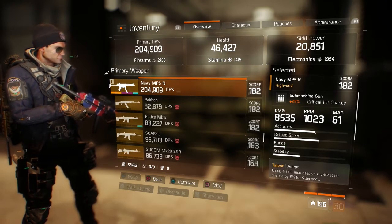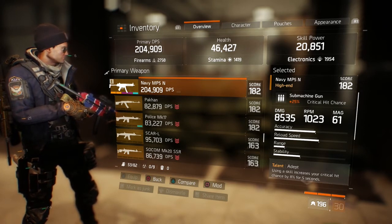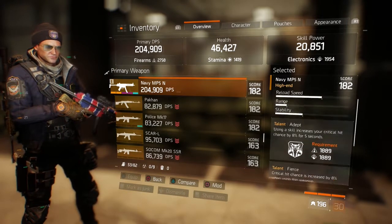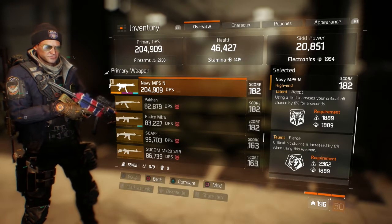With my attachments, I have rounds per minute at 1023 and a magazine of 81. For perks, I had my critical hit chance at 25% on the roll, and I had Adapt and Fierce, which both helped my critical hit chance.